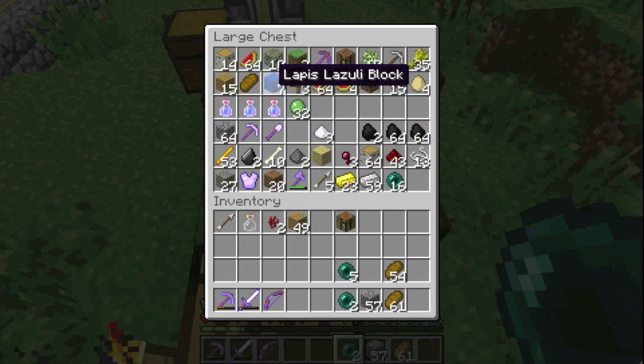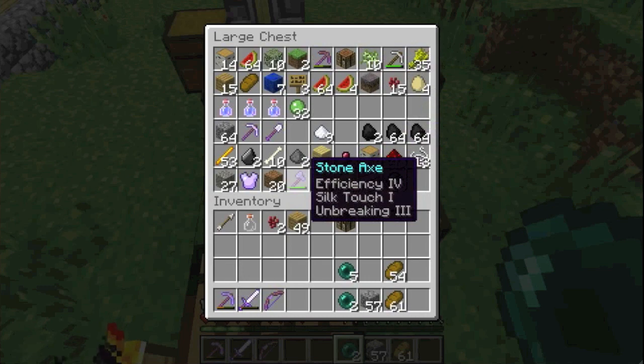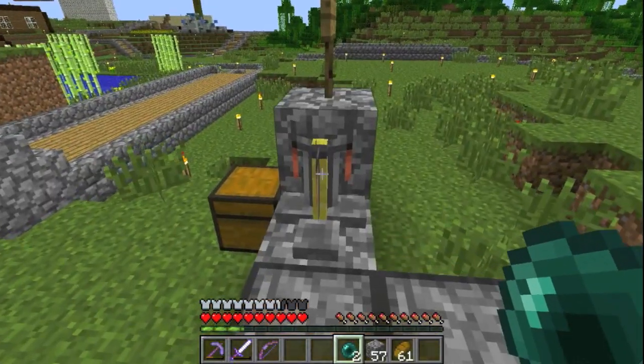I heard that MCGamer is trading these for diamonds, so if he ever comes on, I'm going to get me some diamonds. Blaze rods, coal, iron, gold, a piece of mycelium, some grass. I've got a silk touch axe - I think I showed that off in the last video, but oh well.